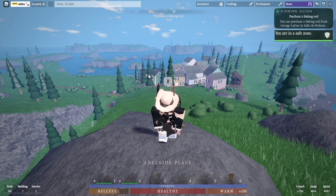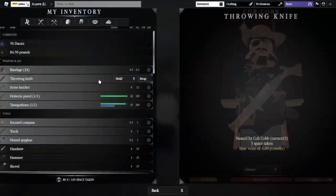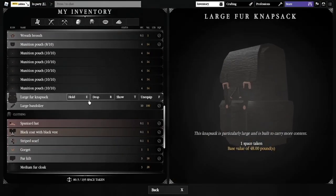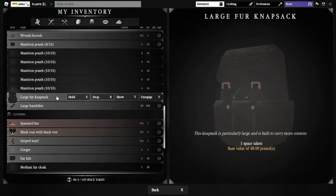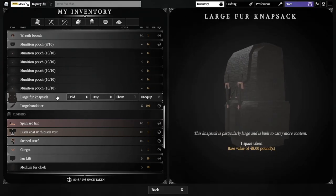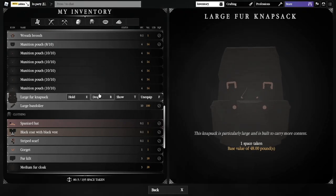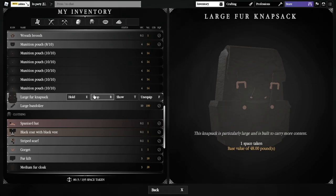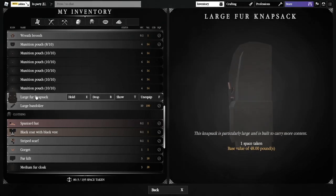You can make munition pouches at the leatherworking station or buy them from any hunting store. And then we've got the large fur knapsack — this is one of the first things I recommend new players go for, along with superior knives and snowshoes. It gives you like 80 inventory space. They're crazy, crazy good.